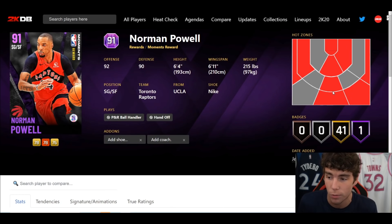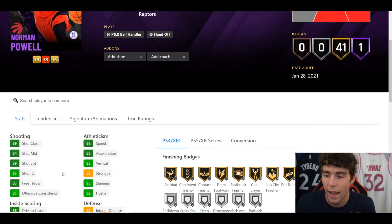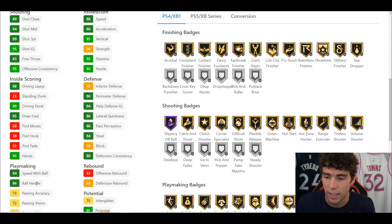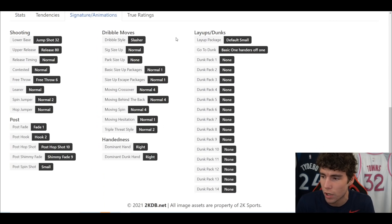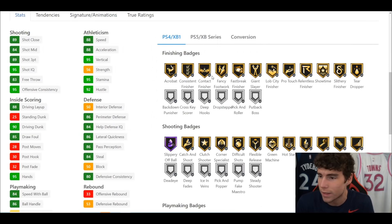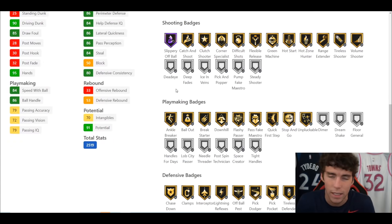Starting off with Amethyst Norman Powell — obviously a Moments reward, probably will be a locker code. 6'4", 6'11" wingspan, 215 pounds, so this player build is probably going to be very solid. Hot spots from everywhere besides the left hash. 89 three-ball, 90 driving dunk, 86 ball handle, 84 three-ball, 88 speed and acceleration, and an 86 lateral quickness. He comes with Range Extender on gold, no Steady Shooter, Hall of Fame Slippery Off-Ball, gold Showtime — no Showtime Dunks.